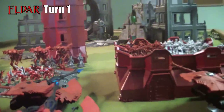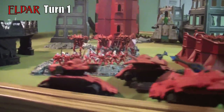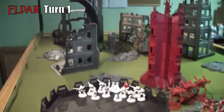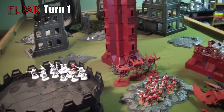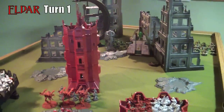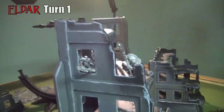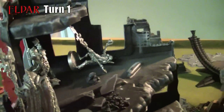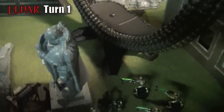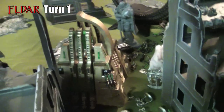The Necrons fail to steal the first turn from the Eldar. The Eldar get things going by moving a Fire Prism to get into position to put the full concentrated blast down at the monolith — I think it was concentrated on a warrior, but it was the full 10-inch blast, catching the monolith and a whole bunch of stuff. It managed to knock down one of those lords, knock down a bunch of warriors in the middle, shake or immobilize the monolith, and destroy the command barge in the back.